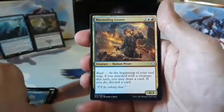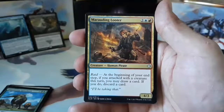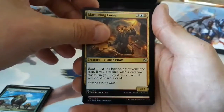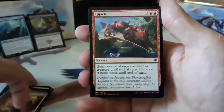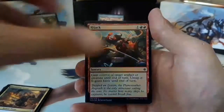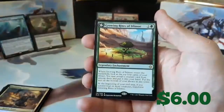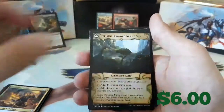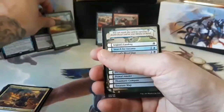And our final uncommon is a Marauding Looter. Two, one blue and one red for a 4/3 with Raid. And we got a Foil - our rare is behind the foil. We got a common foil, we got a Hijack. And our rare is the Growing Rites of Itlimoc - and that's one of the flip lands! Too bad that wasn't the foil, but not a bad pull.